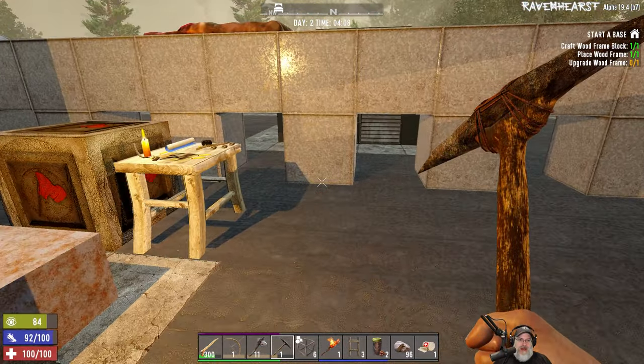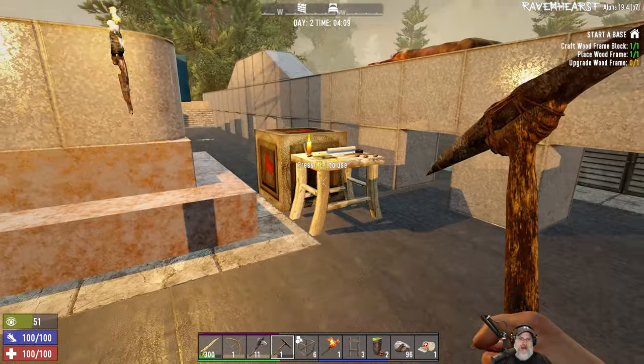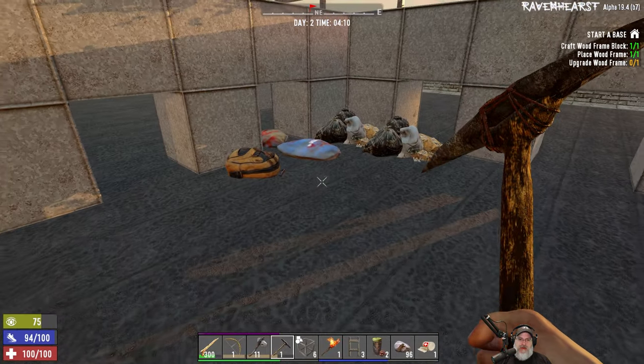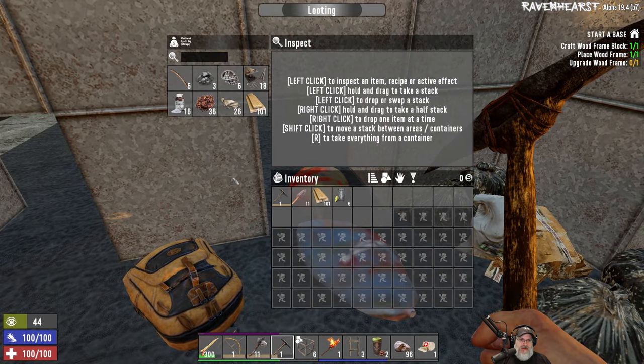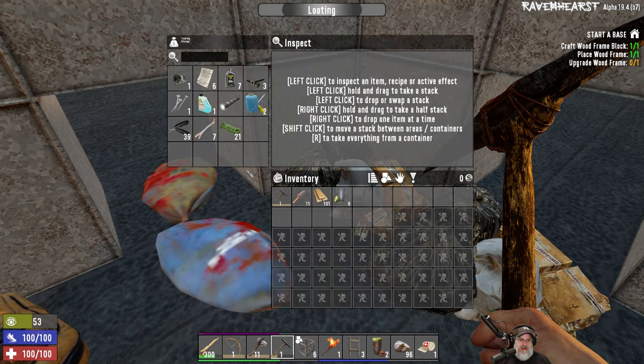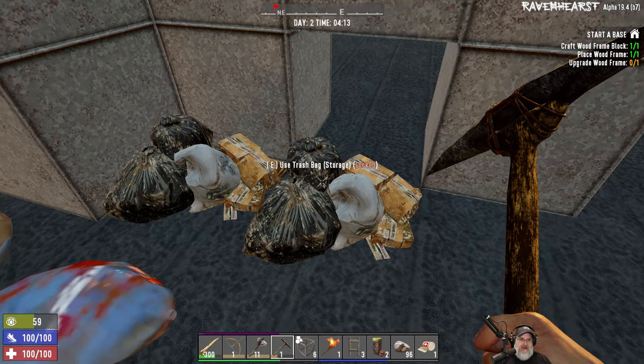When I left you in the last episode there were still a couple hours of daylight left, so I went out and gathered some more basic resources and got a little bit of organization going on here. This is basic resources, this is more parts, and this is sort of like food.